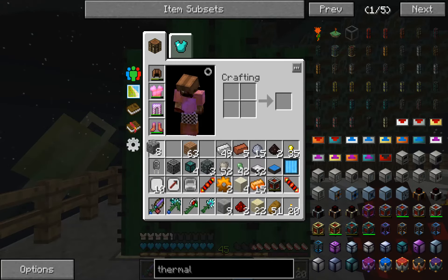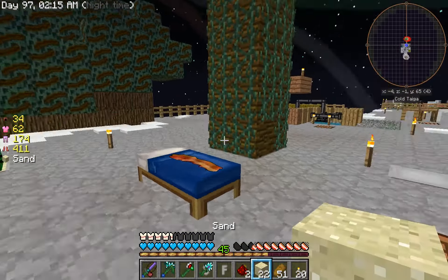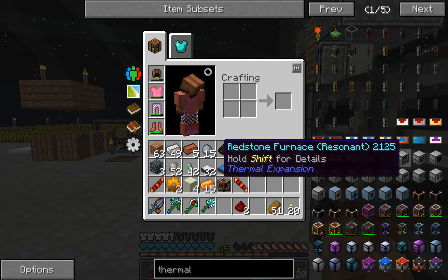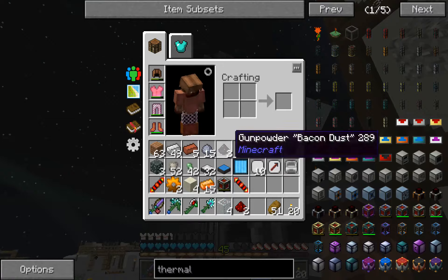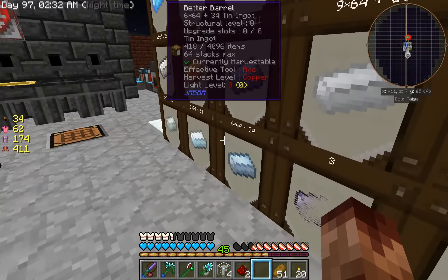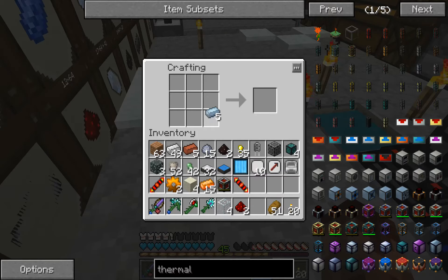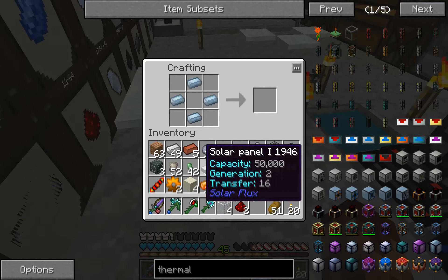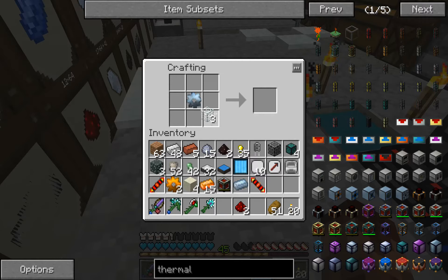I want to get rid of some of this stuff here. I got plenty of that, got sands — get rid of that. Four pieces of glass, then the tin gear. One, two, three, four — move like that. Then we got the frame.